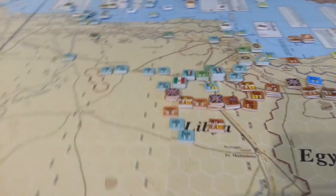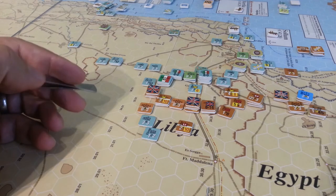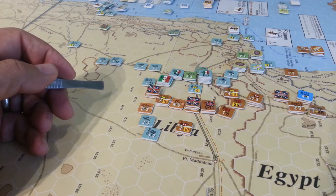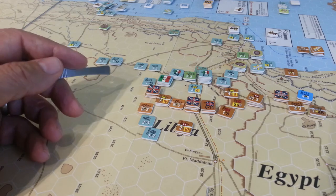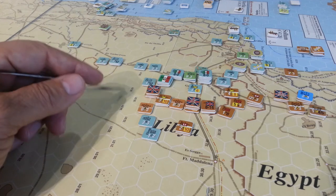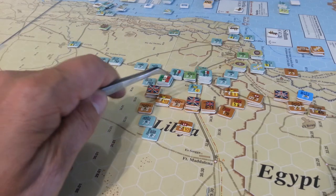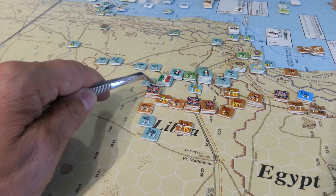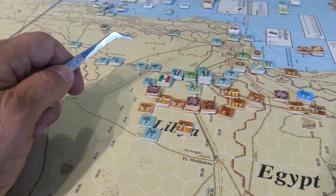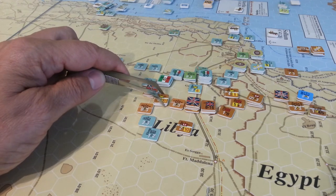The Allied player is on a bit of a time crunch too. He's got really this month to crank down on as much of the Italian army as he can, and they've done a pretty good job this time around — much better than last time. Without as much supply, the Axis have not had the opportunity to DG forces and force stacks out of reserve mode, or inhibit the movement and attack plans of the Allies as much as they were able to in the last go around.